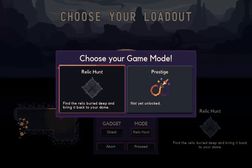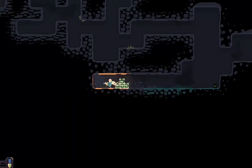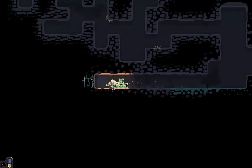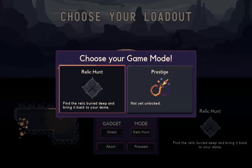Finally you have different modes. Relic Hunt will be the first available, the goal of which being to locate a relic and haul it back to base. Finding this won't be easy, but you can rest assured that the journey will be exciting. Prestige looks to be an endless mode based on progressing through worlds, however as I've not unlocked this yet, your guess is as good as mine.